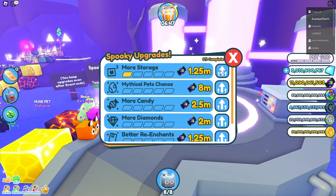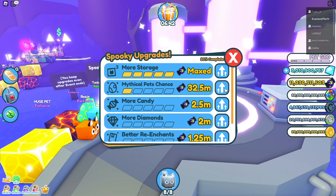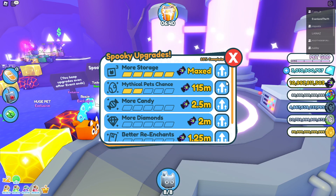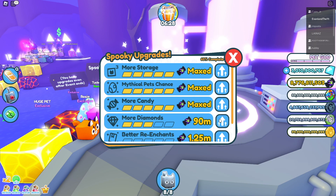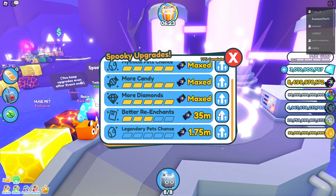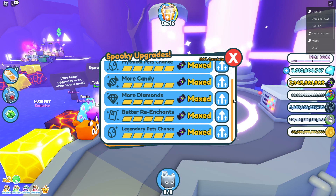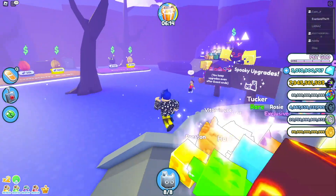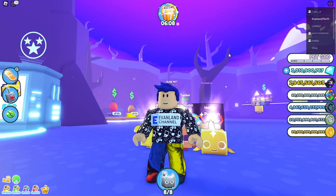Let's go and upgrade everything right here because it is pretty cheap. Mythical pet chance — we can upgrade all of that for sure. These spooky upgrades are pretty good. More candy, more diamonds, re-enchants, legendary pet chance — we're buying all of these so quickly. There we go, we just got all the spooky upgrades. I recommend you guys try to get all of these because you can only get them during this event, and the upgrades save even after it ends.